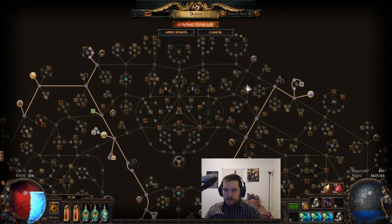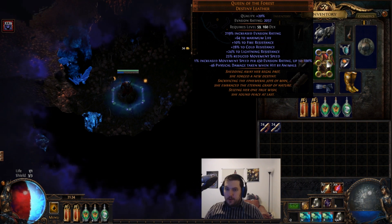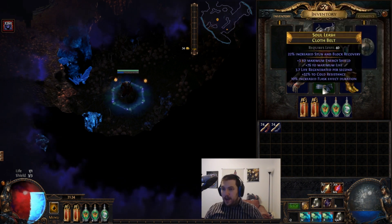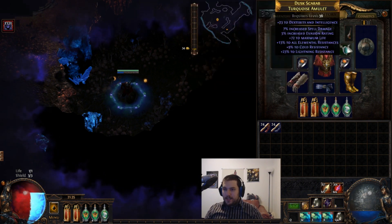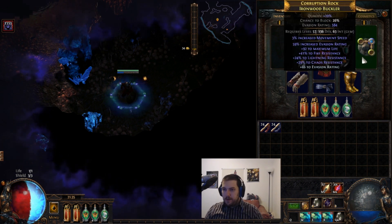We're using Queen of the Forest, which gives movement speed based on our evasion. We're running Eerie Step for the additional spell dodge, high evasion, and high movement speed. This is also what gives us our three energy shield — we just have three energy shield on our belt, which also has some flat life regen. I'd recommend keeping energy shield under 20; the lower the better, since darkness damage is percentage-based.